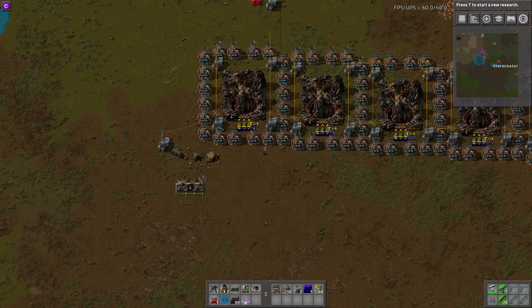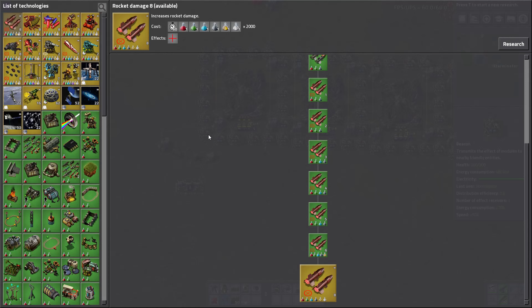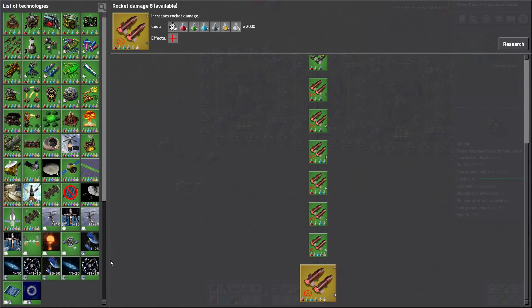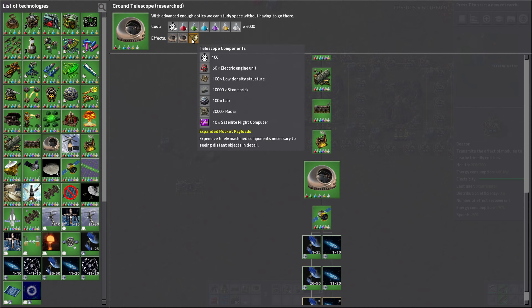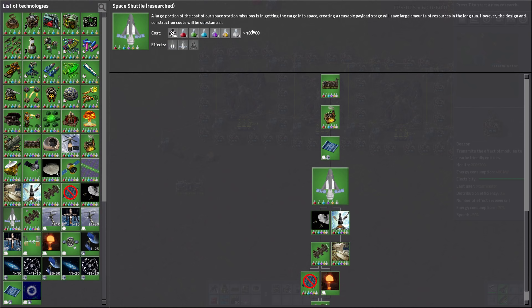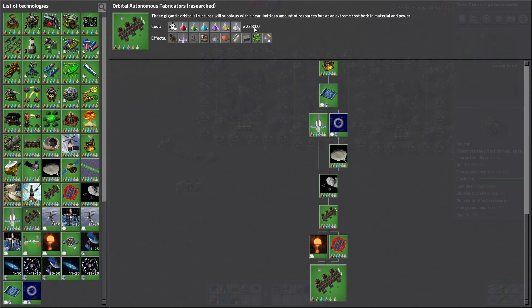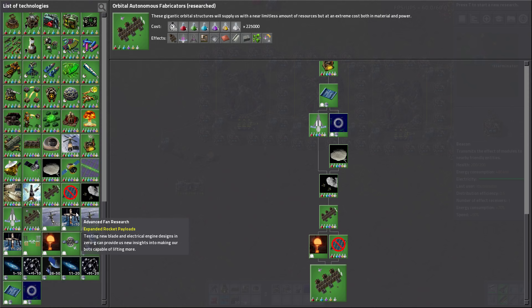The mod portal contains a ton of info, which I'm going to read through and show you in-game. First off, the research — there's a lot of it and it's very expensive, which is intentional. Some aren't too bad, like 4,000 or 20,000, but there are some like the space shuttles pack at 100,000 and another at 225,000. There's a lot of research overall.